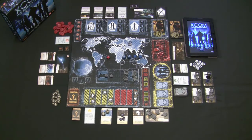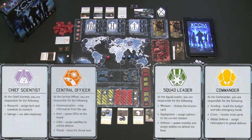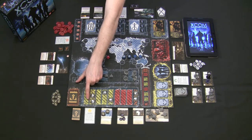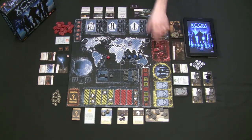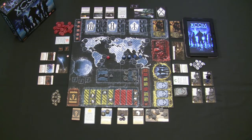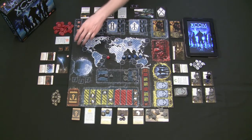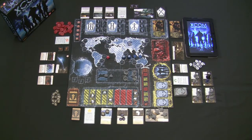Every time you play XCOM, each player selects one of the four roles. With less than four players, one player takes more than one role. In a three-player game, one person takes the commander and central officer while the other two split the squad leader or chief scientist. In a two-player game, one person is squad leader and commander, the other is central officer and chief scientist. Solo, you're in charge of all four roles — very hectic and tough decisions.